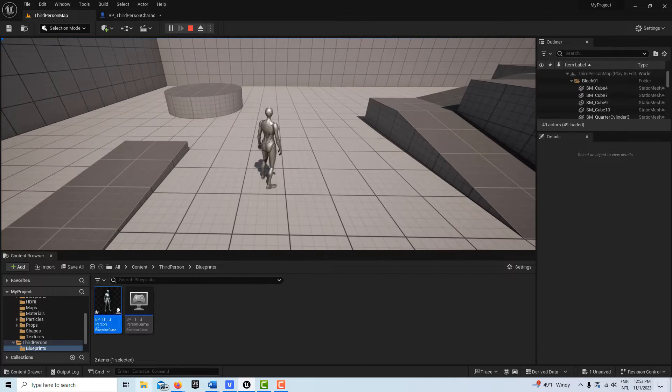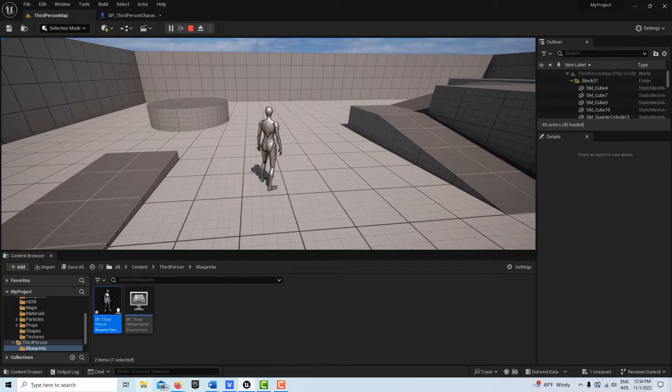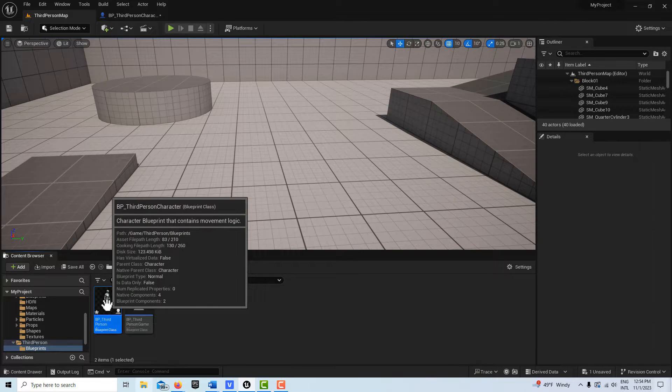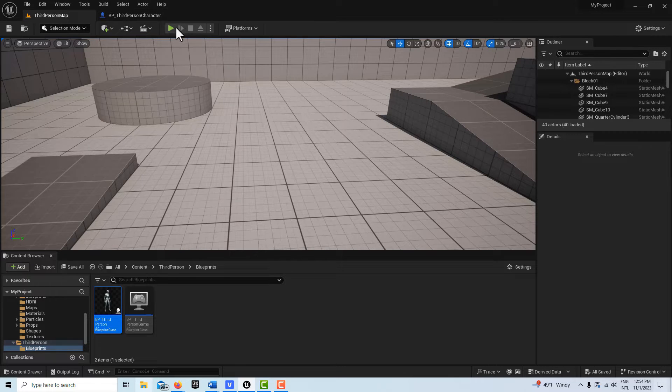Everyone's too tired — most people are walking probably 80 to 90 percent of the time. So there's a very simple way to slow this character down. We hit escape, go into the third person BP, select BP third person, search for 'max', and there's this Max Walk Speed. You can try different values — let's try 200 — then compile and save and hit play.